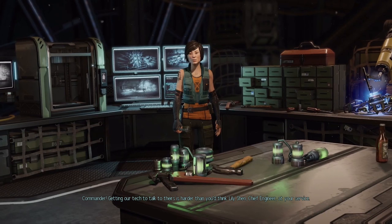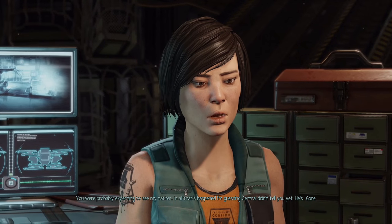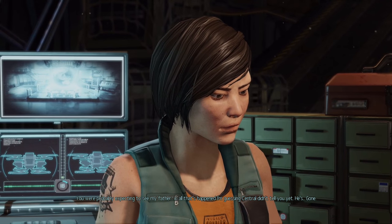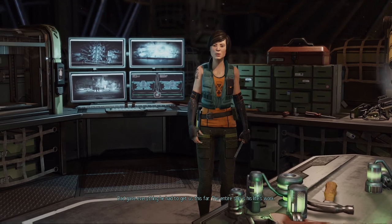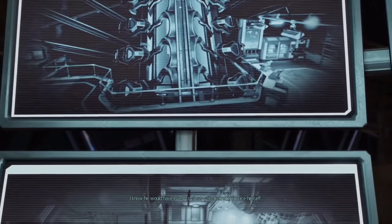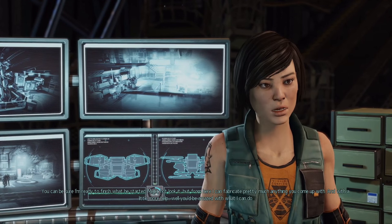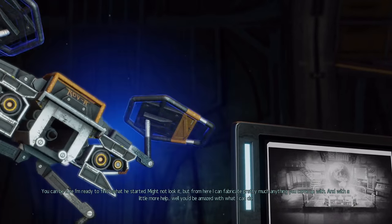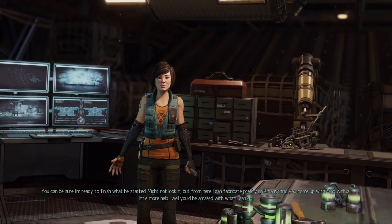Getting our tech to talk to theirs is harder than you think. Lily Shen, Chief Engineer, at your service. You are probably expecting to see my father. In all that's happened, I'm guessing Central didn't tell you yet. He's gone. Dad gave everything he had to get us this far. This entire ship is his life's work. I know he would have loved to show you around the place himself. He used to talk about you a lot. You can be sure I'm ready to finish what he started.